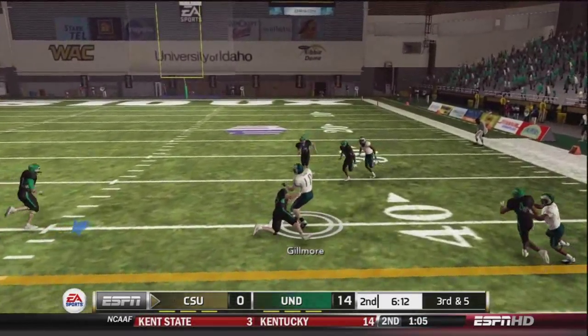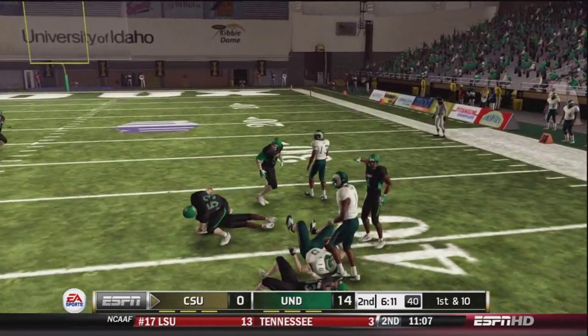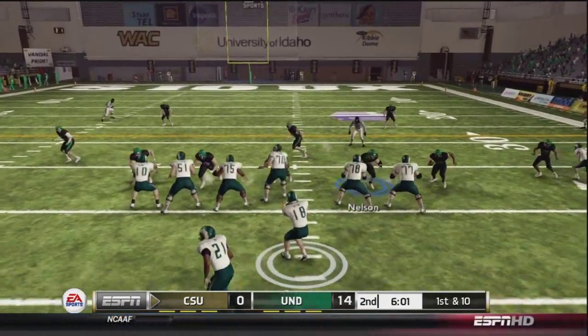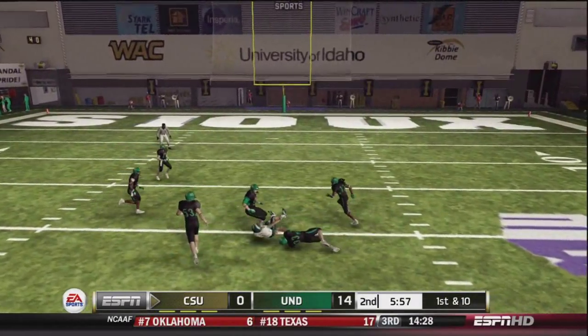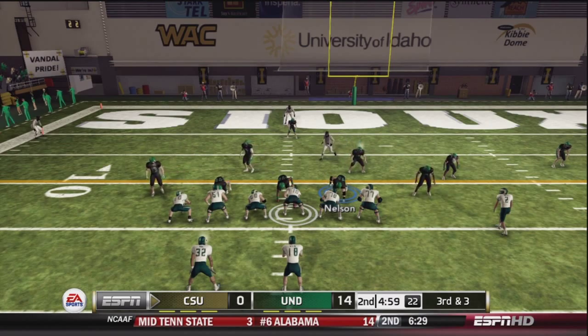Garrett Grayson does find his man, Gilmore — a very talented tight end who could very well be a pro prospect. And he's going to find Kaufman over the middle, a nice post route for about 20 yards on that play.